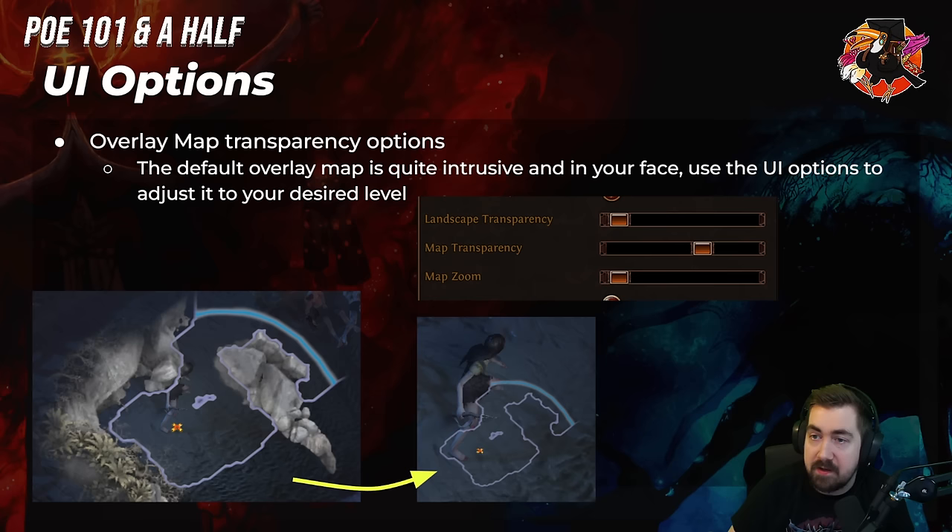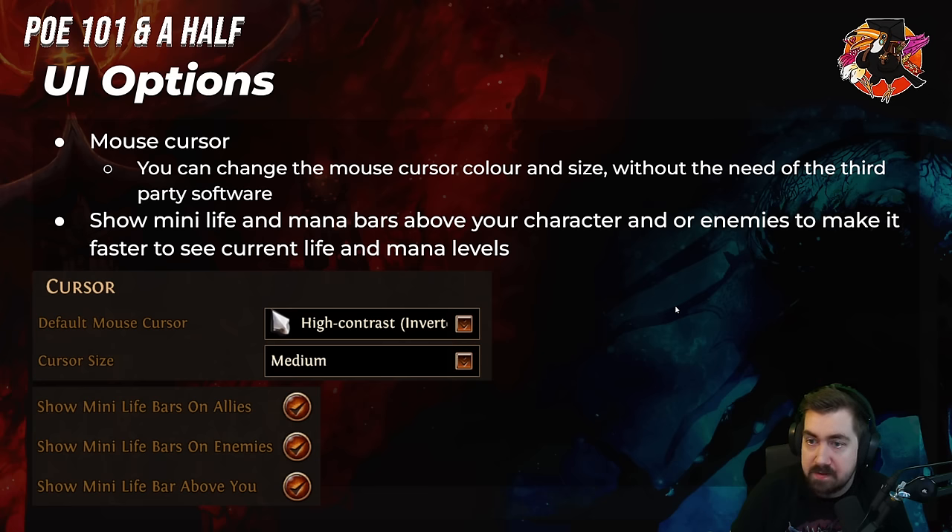First off, there's some really good UI stuff you can do — there's even some veteran people that don't know this. A lot of people run around with a minimap looking cluttered. If you put the landscape transparency all the way on the left and the map transparency all the way on the right, you'll get a nice sharp outline so you can see more. Play around with the map zoom until you're happy. There are different cursors you can change in UI options under default mouse cursor and cursor size. Another really important option in UI options is 'show mini life bars on allies' — it's a little green bar that'll appear in the middle of your screen so you don't have to look in the bottom left corner.